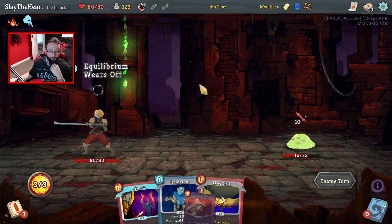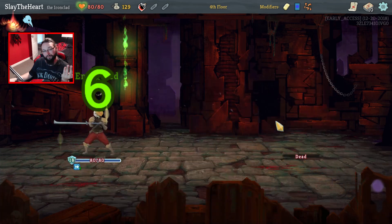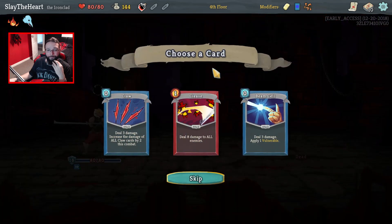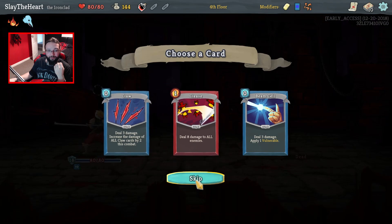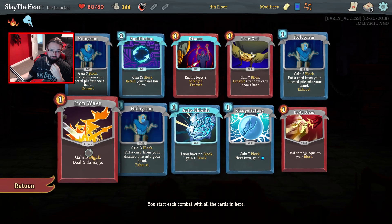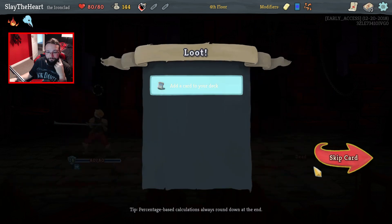Looks like Barricade would make this deck insane. Well, to be fair, it's already quite insane. A Beam Cell would be nice but I don't think necessary. A Cleave would also be nice but not necessary. Claws could actually work — just keep this deck and add Claws, but I'm not doing it.